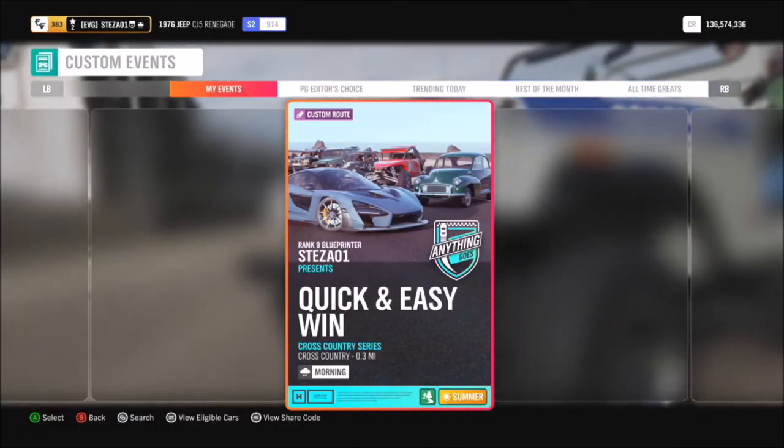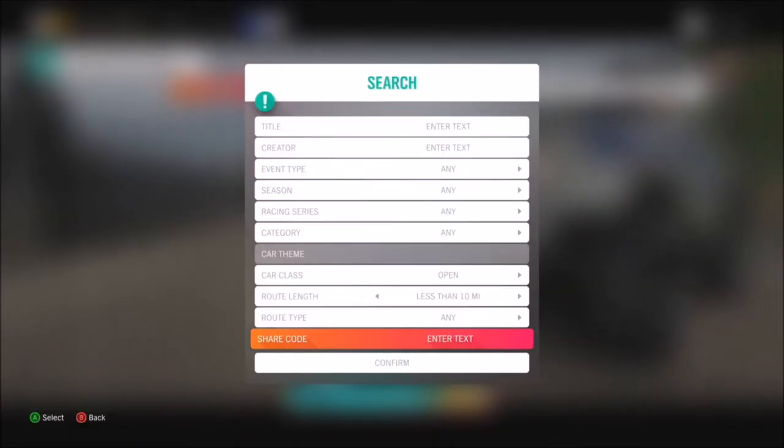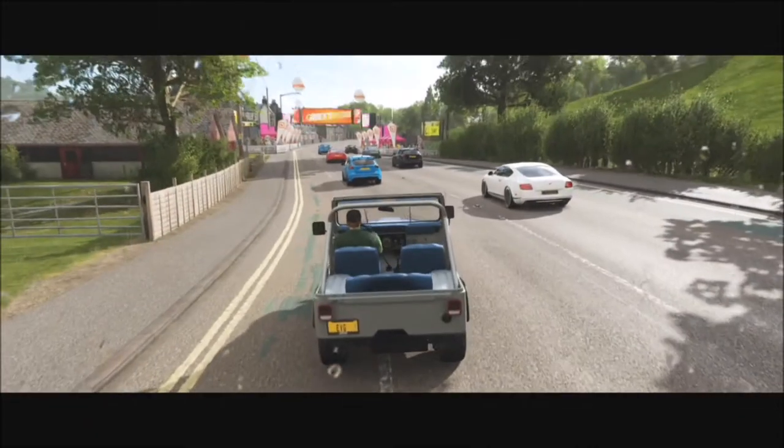It will come up with a race I've created called Quick and Easy Win, which is very short and sweet. Doing three of them will only take you about two minutes, depending on loading times.